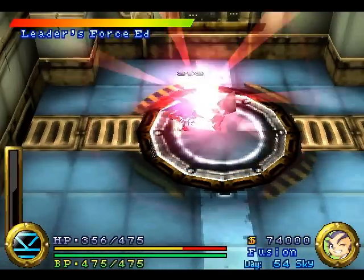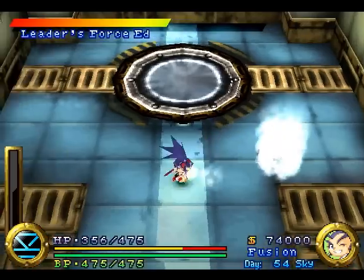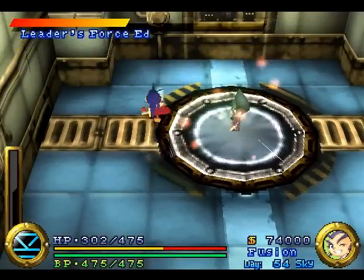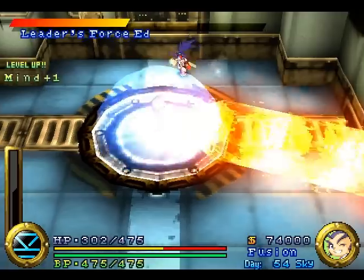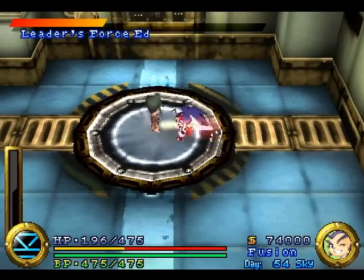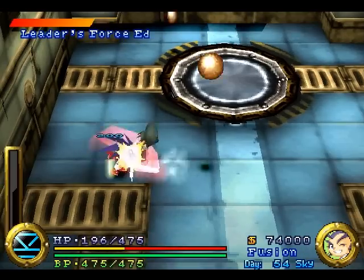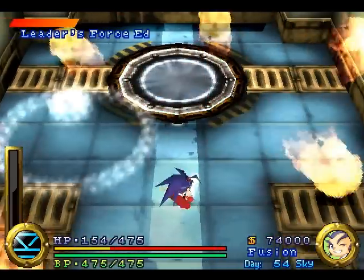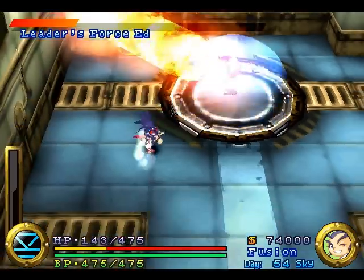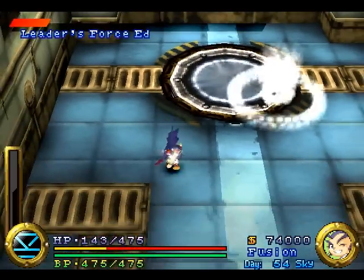Watch out for those bouncy balls over there, because after a while they'll explode into flames — eight flames to be exact. If you can't outrun this thing, just try to jump over it. After a while he gets tired, so use that to your advantage. You'll probably only get like one hit, but that's good enough. So you might as well use your strongest weapon, which of course is Lumina. You don't want to get too close to him, but don't get too far either.